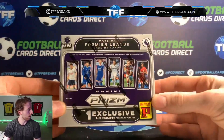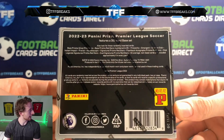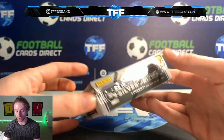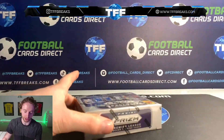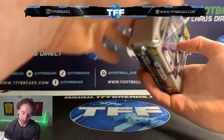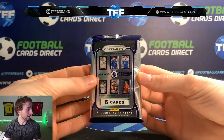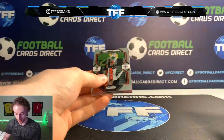One exclusive autograph per box on average, one exclusive prism per box on average, two silver prisms and one insert per box on average. Now, as I said, there are not very many cards — it will be a shorter video. Let's have a look how many packs we have. We have literally got one pack — six cards per box, not 30. Six cards per box, one pack. So we're going to slow-roll it.